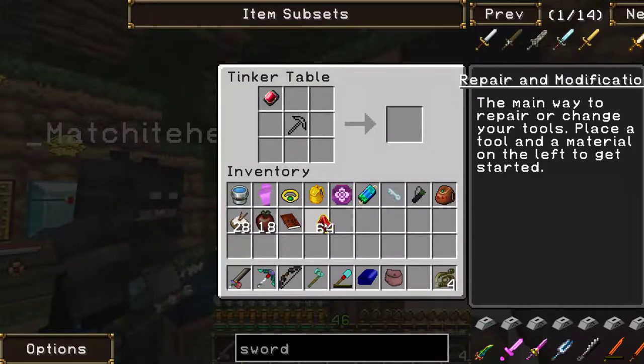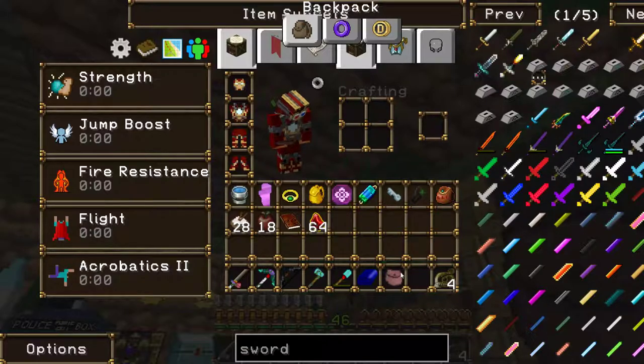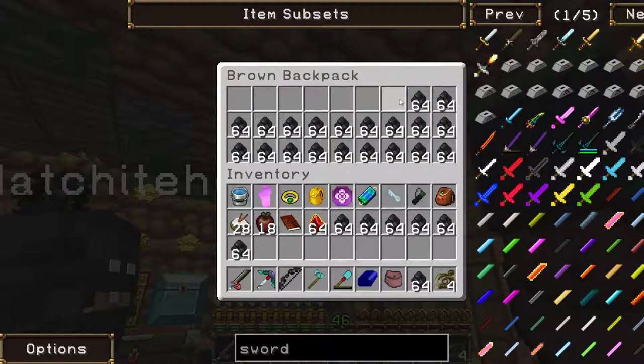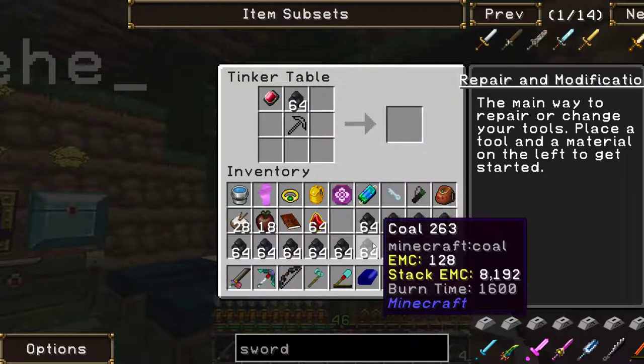Just empty out all the coal from your backpack and do it all over again. Tell me when you've got the white coal. So why do you need so much alchemical coal? Because we require it for the condenser.